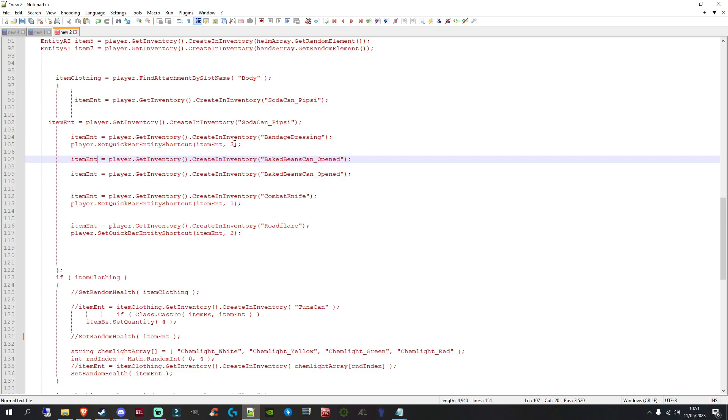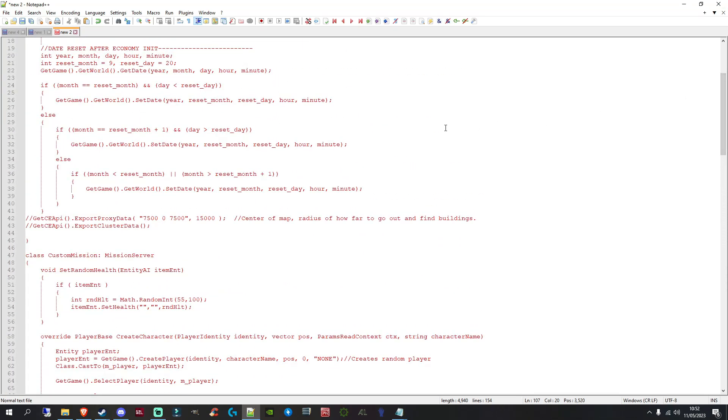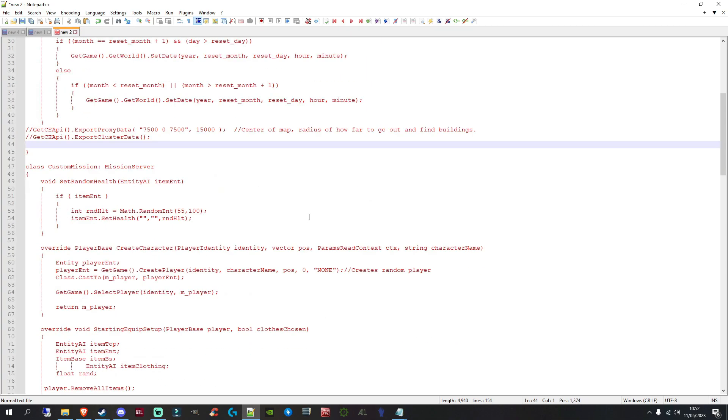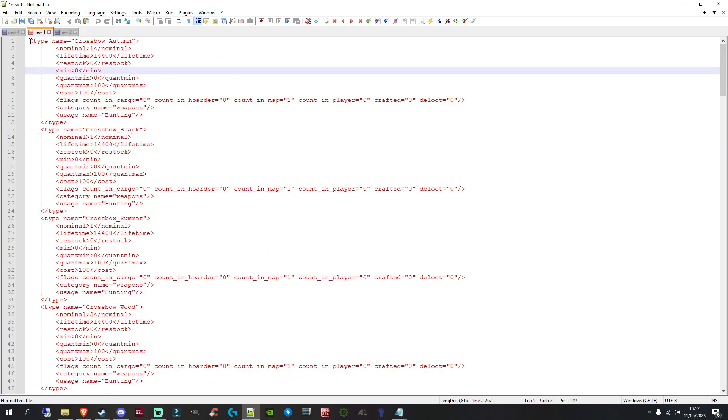Once your server updates to 1.21, you can copy your prepared types.xml entries and add them to your current types file, and replace your init.c with the updated version — no fiddly copying of individual sections needed. If you have any questions, feel free to join the Discord. When you sit down and do this without recording or explaining, you can get it all done in less than 10 minutes. Anyway, that's it until next time — have fun and peace out!